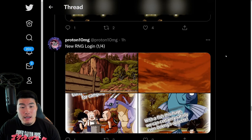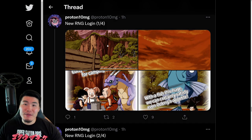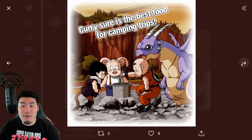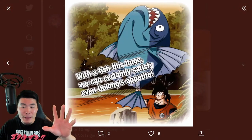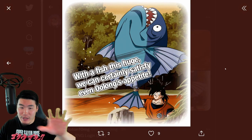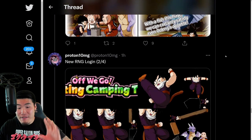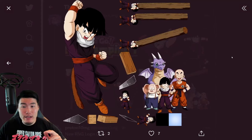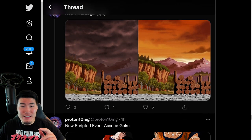And we have a new RNG login, similar to the Ginyu Force, similar to the Hercules Heart Pounding Gifts. This one is going to be featuring that camping scene with Gohan, Oolong, Icarus, and Krillin. And these are some of the screen cracks, I'm assuming, if you get the ultra super lucky seven stone, which is very rare. But hopefully we all get to see it. And some more assets for that login screen right here — some wood chopping action, some cracked screens, and some more backgrounds.